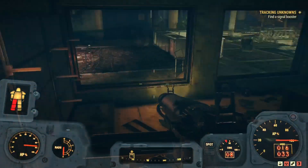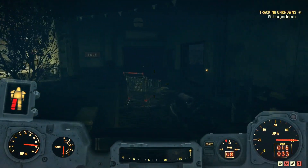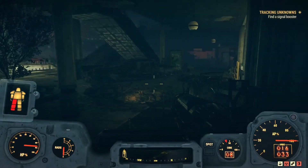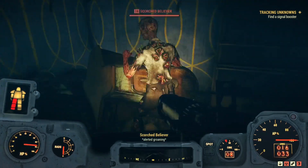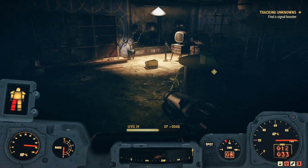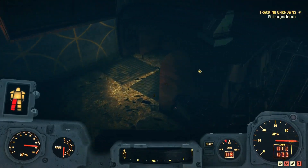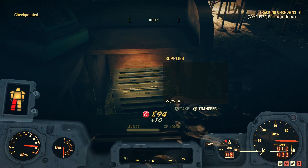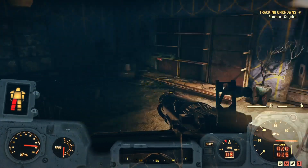I did a little bit of exploring in the two adjacent rooms because I happened to be passing anyway. There's not that many things in here but you can hear them pop — it'll be very disorientating. We come around here and voila, here is the signal booster. Fantastic — tracking unknowns updates and we need to summon a cargo bot.